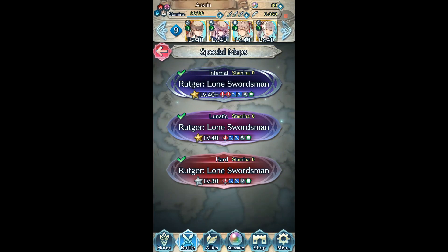Hello, and welcome back to Fire Emblem Heroes for yet another Takumium of Queer. This time it's Rutger the Lone Swordsman.